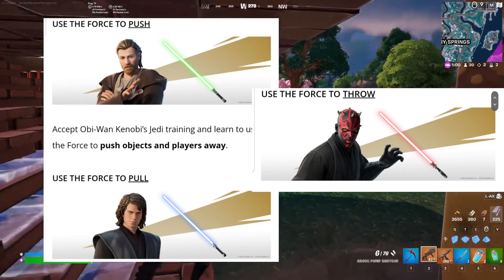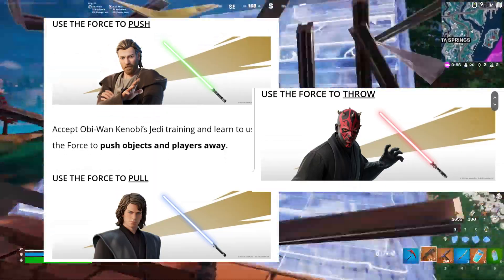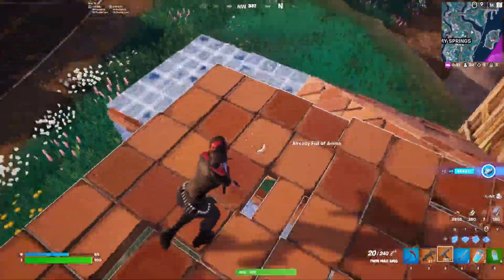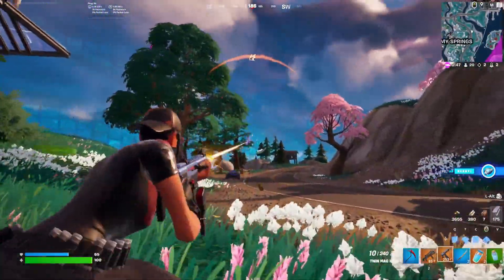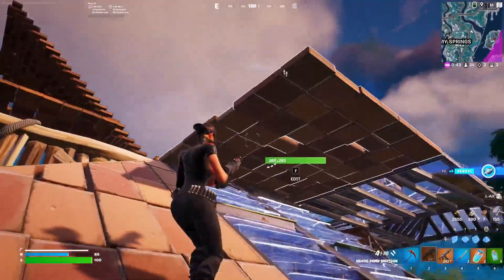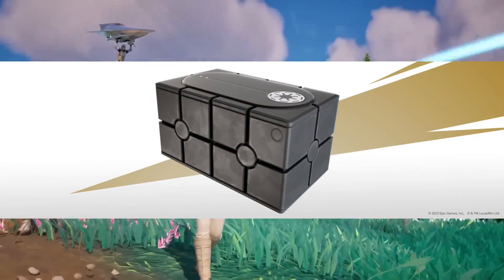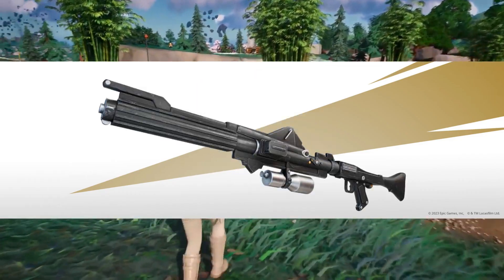You can now learn the Force from three masters on the map: push, pull, and throw. Plus, when you learn different Force abilities, you can actually get different lightsabers. I'm not sure if you can learn all of them at once and carry them all in your inventory, but it's really cool that we can do that in Fortnite now. Lightsabers can be found in certain chests, and the DC-15 blaster is also available.